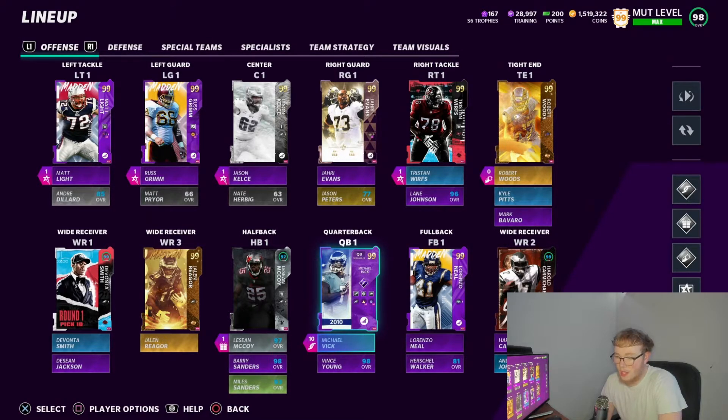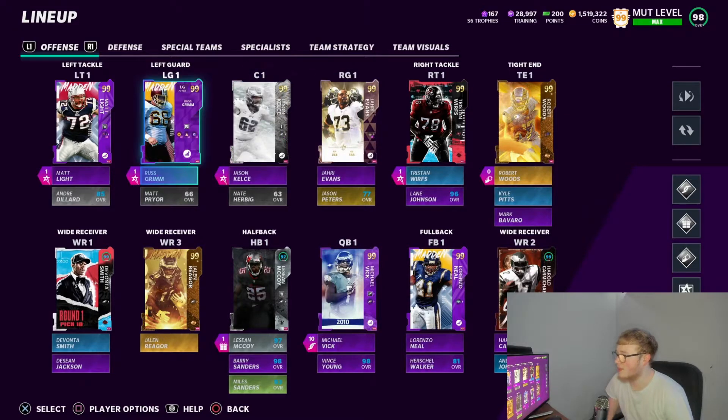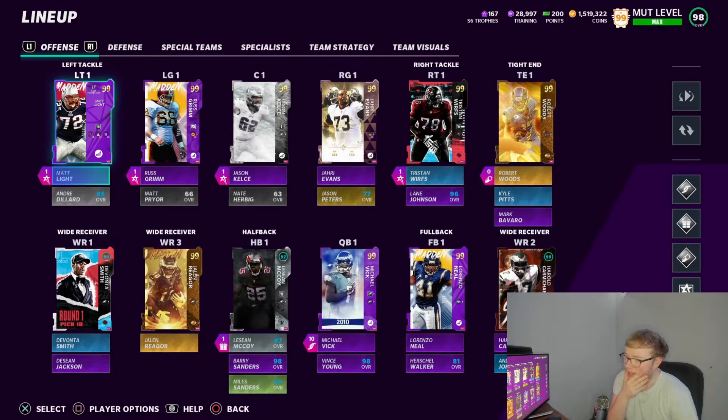Let's go ahead and look at the team and see who we even got. We're gonna go through the whole entire team, backups and everything, because this is it. I just downloaded Madden too — didn't even have it downloaded. Alright, the offensive line: left tackle we got Matt Light. Matt Light has probably been on my team since he came out with the team diamonds.